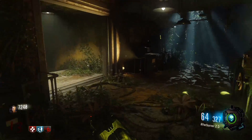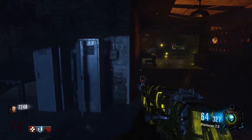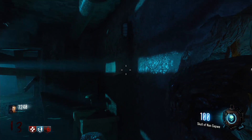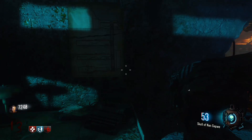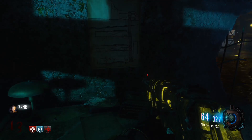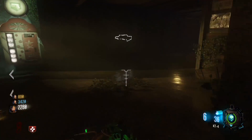Now, before you do anything else, there is something you're going to need: the Skull of Nansapwe. If you don't know how to do that, I have a tutorial down in the description below or you can click on the screen now. What you're going to need to do is come over here to this purple water place and mesmerize this poster that's on the wall here. It's a little tricky and a little weird why you would do this, but apparently this is part of this Easter egg.